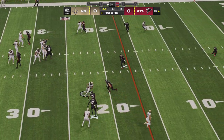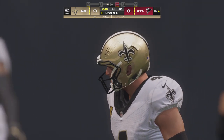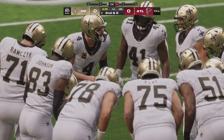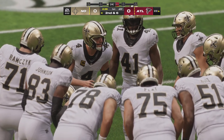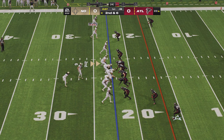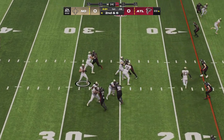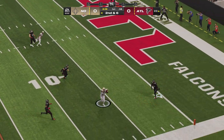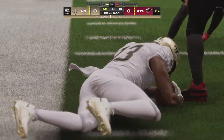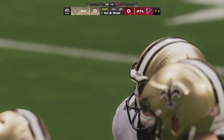Throwing on first down is Carr — that'll be taken in by Shahid, down he goes at the 23, a pickup of four. Now second and six at the 23-yard line. From the 23, here's second and six. Carr finds Michael Thomas, brought down but not before they get it inside the 10 to the 7. That one goes for 16 yards, setting up first and goal.